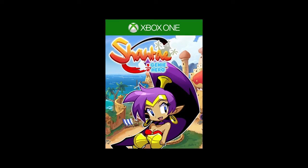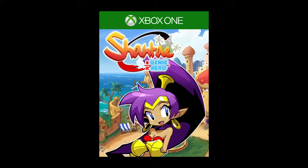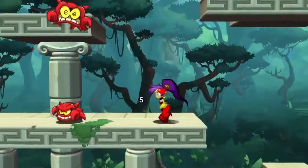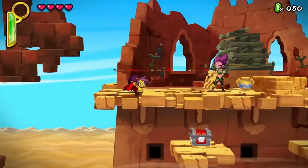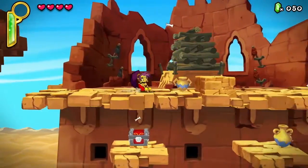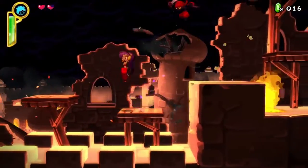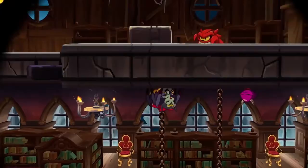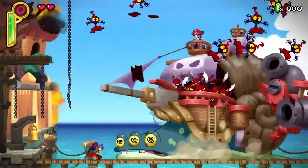Then, on March 16th, when a mysterious crime wave sweeps Sequin Land, it's up to Shantae, Half-Genie Hero, to save the day. In this beautifully rendered 2D platformer, use Shantae's devastating hair whip attack to send monsters flying and belly dance to morph into more powerful forms, defeat the masterminds behind each criminal caper, and face off against her ultimate nemesis, the bodacious buccaneer, Risky Boots.